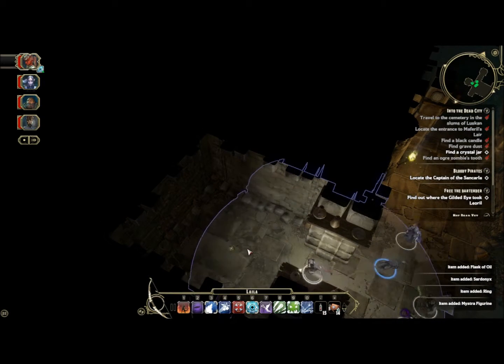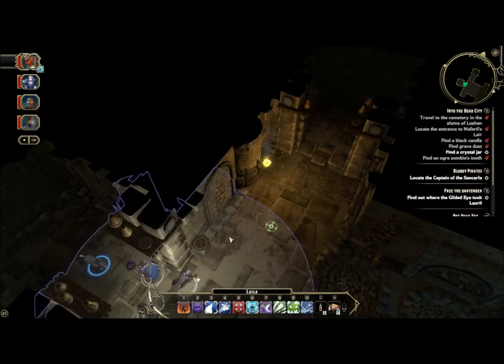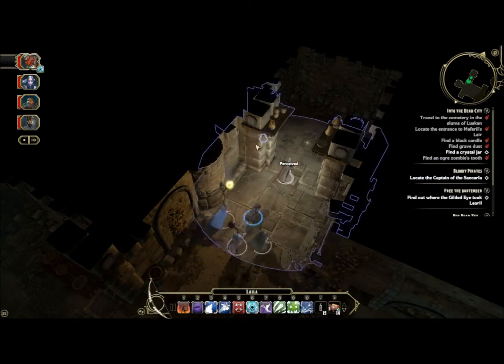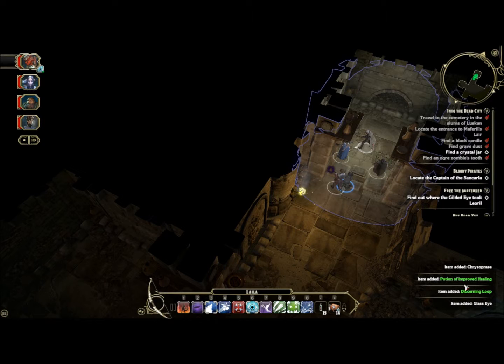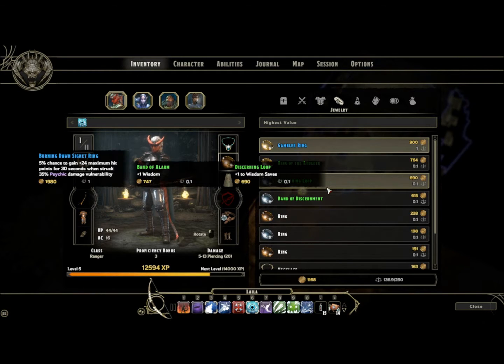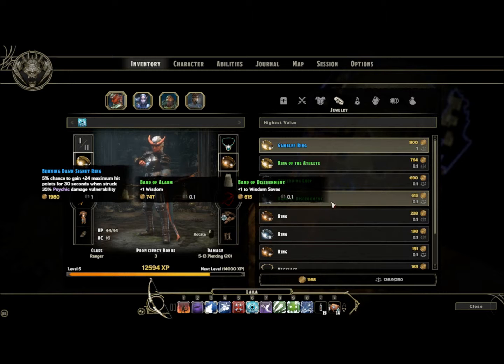Let's go in here. Looks like that urn was it. There's another one. Discerning loop. What does the discerning loop do? Plus one to Wisdom saves.